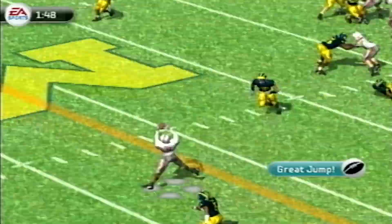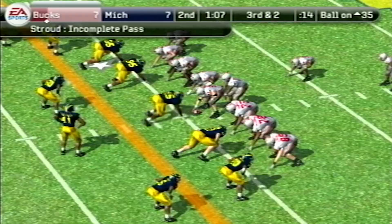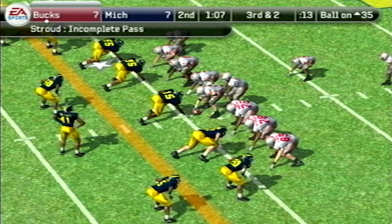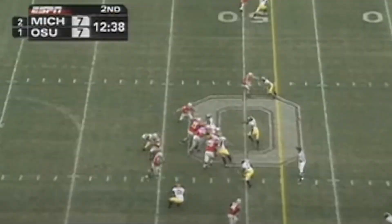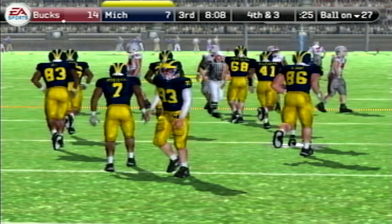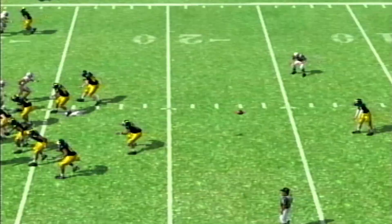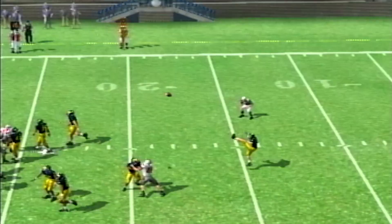With just over a minute left in the half, Travion Henderson introduces himself to the rivalry with a 35-yard touchdown — an Ohio State freshman running back breaking a tackle for a long TD run against Michigan. That gives them a 14-7 lead, and I can't shake the feeling that I've seen that before. It's 14-7 Buckeyes at half, and while on the subject of things I've seen before, this game is actually following pretty closely to the script from the last two real-life Ohio State-Michigan games: Buckeyes lead at halftime, Michigan hanging in there, and then as the third quarter starts, a couple of back-breaking plays that completely blow the game open.